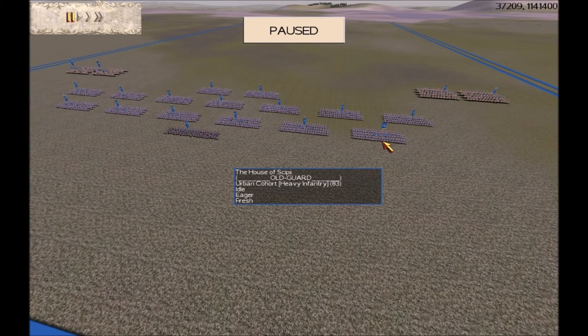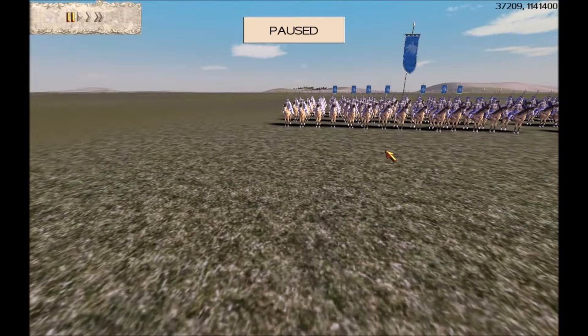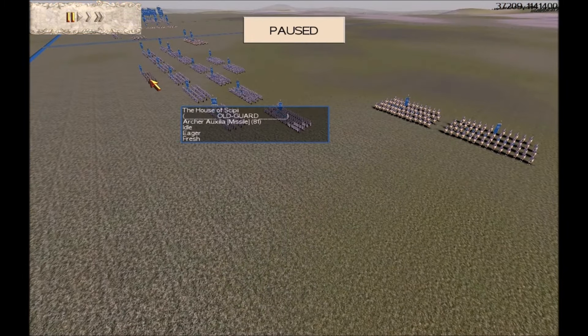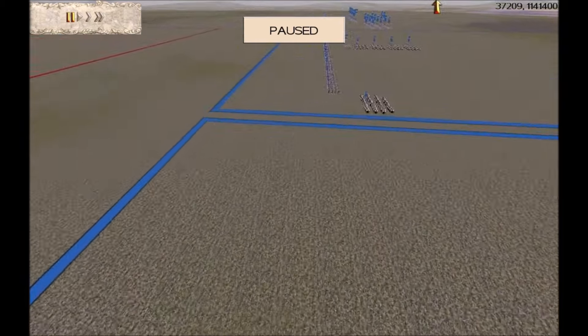Our next teammate has called himself Old Guard, but we believe this is Killer B — a lot of veterans will know Brotherhood Member Killer B. He has got 15 Infantry, 1 Archer, and 4 Cavalry. He's got 7 upgrades on his Cavalry with Experience Stripes, Gold Shield, and Gold Attack. So Old Guard with no number is Brotherhood Member Killer B.